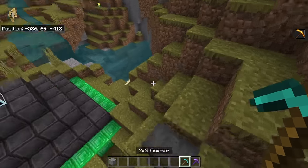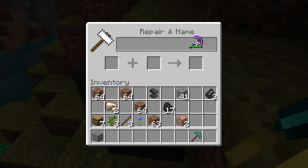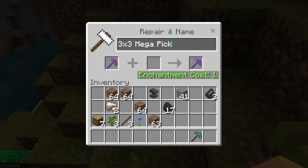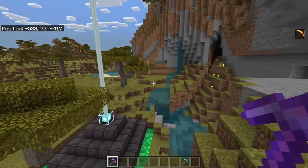The first thing you want to do to make a 3x3 pickaxe is to go into an anvil and rename your pickaxe '3x3'. This does absolutely nothing to change the pickaxe, but it will make you feel cooler about the way the mechanism actually works, because it is as simple as commands.